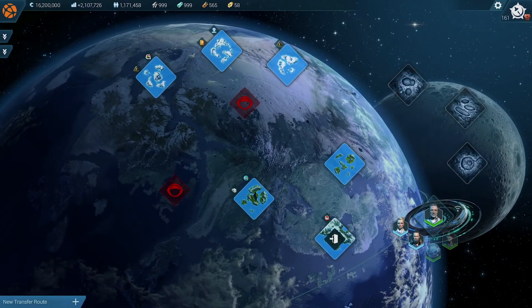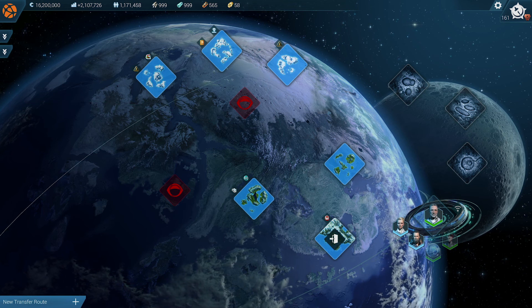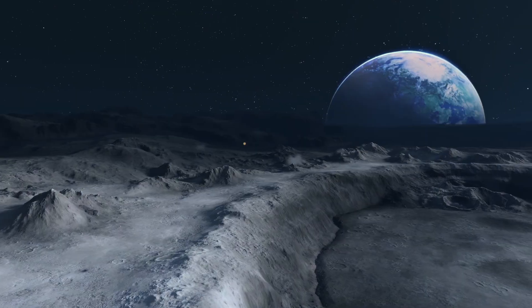The multi-session gameplay of Anno 2205 consists of 12 sectors, and all of these sectors can be combined into one gigantic endless game. First, there are nine player sessions divided into three regions: the temperate zone, the arctic zone, and the lunar zone on the moon.